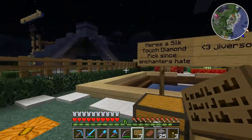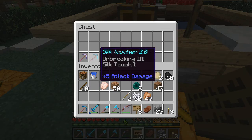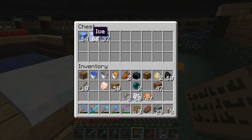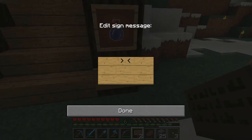We have another sign here. Here's a silk touch diamond pick since enchanters hate me - Jefferson, very kind. Silk toucher 2.0. People have been leaving ice behind for those that don't have silk touch. Very good. I'd like to see all this community spirit.